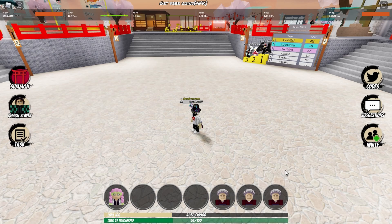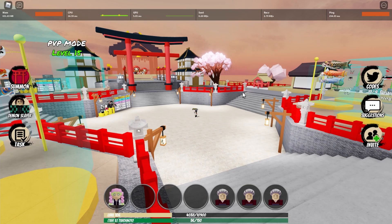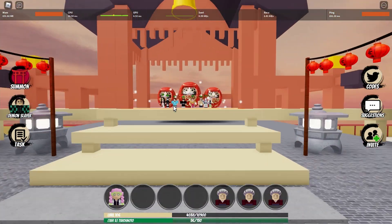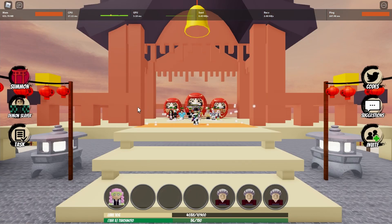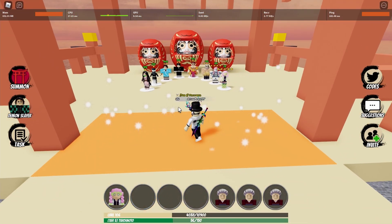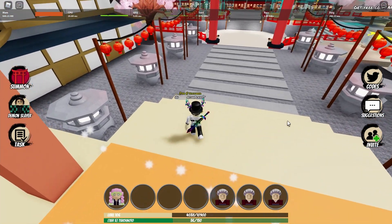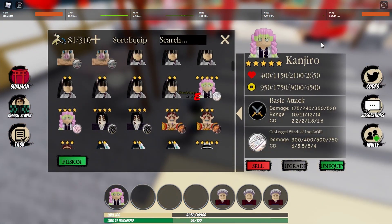Welcome back for another video. Today we're in Demon Tower Defense again and they've dropped a new update — Mitsuri Kanroji, a five-star. I got her already and she took quite a bit of money, like 20k.